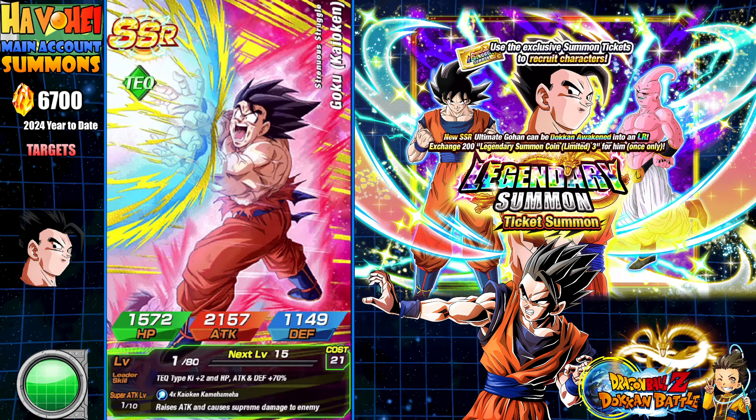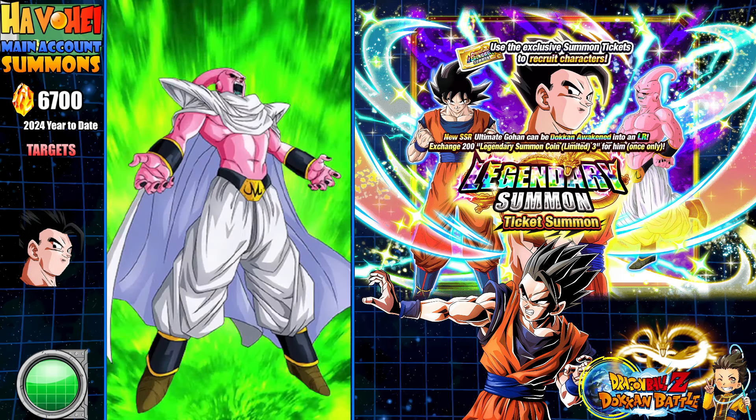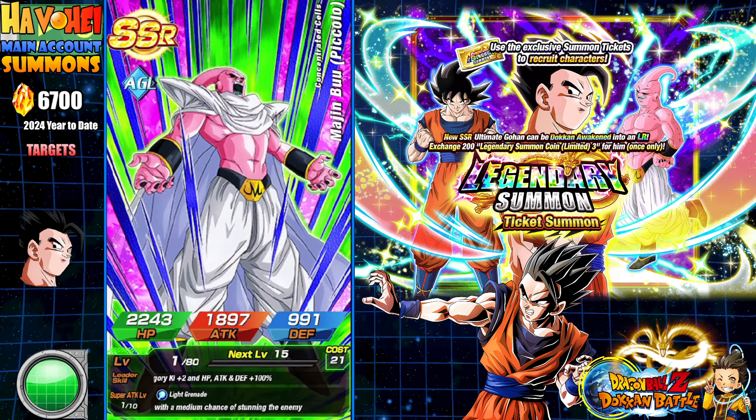I'm pretty sure she's rainbowed, so I can definitely use her for a coin. These are the guaranteed featured right here. Wow, that's so bad. Yellow coin banners, boys and girls — they're a tough banner.